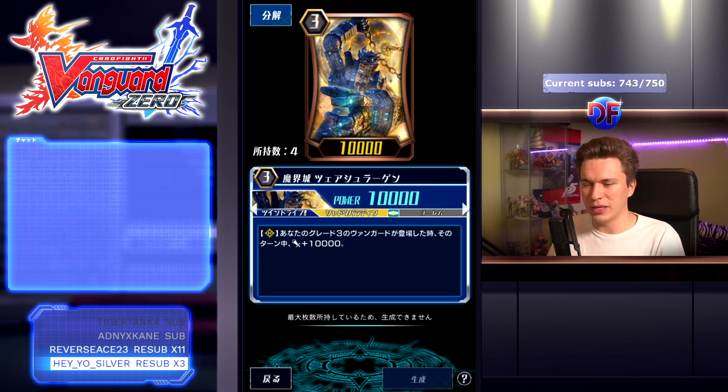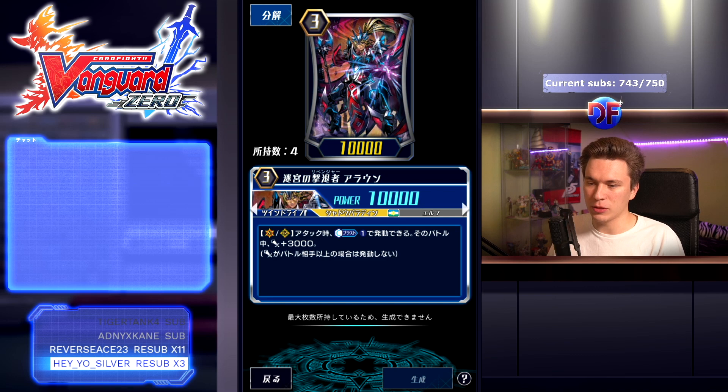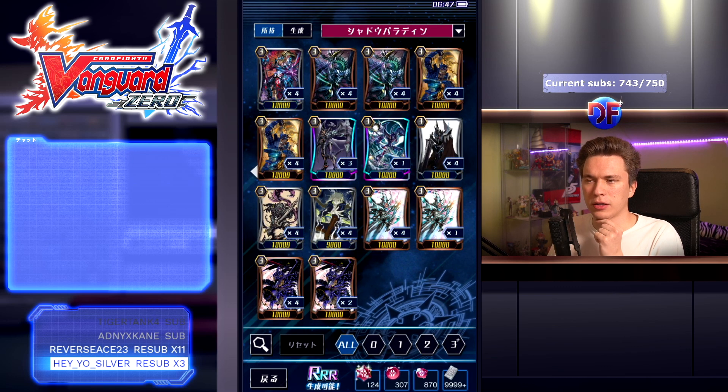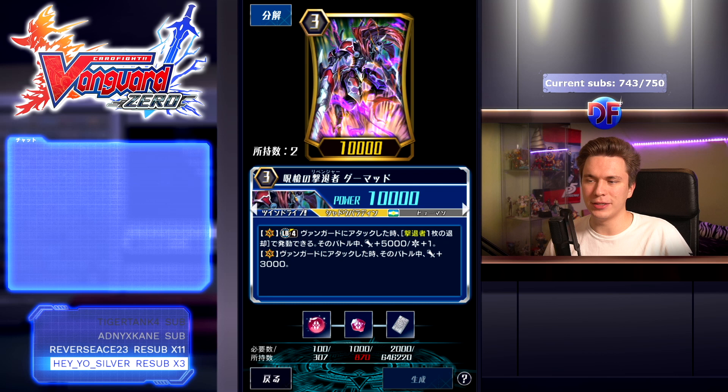Blaster Dark Revenger is really good, really important — the deck kind of revolves around him to an extent because of the Dorant counter charge engine. He is also a rank reward, so don't rush to pull or craft him; try to get him from ranked first. For grade threes: when your grade three vanguard is placed it gets plus 10k; there's a 15k/12k attacker; a Revenger who on attack Camas 1 gains 3k — Revenger name is very important. Then Death Master Dragon: when it attacks the vanguard, retire rear guards and gain plus 10k — sometimes run as a one-of.